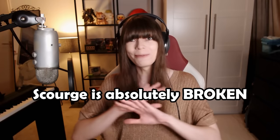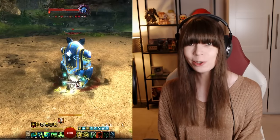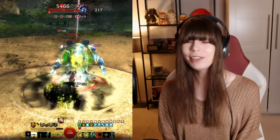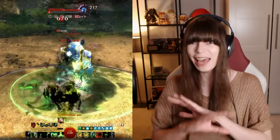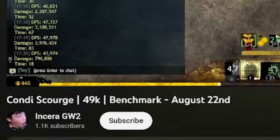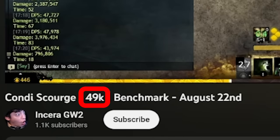Scourge is absolutely broken right now, and I don't say that lightly. The Conditioned Scourge build is currently so overpowered that it is easily one of the best builds Guild Wars 2 has ever seen. The super pro players are currently doing about 49k DPS on this build, and that is absolutely ridiculous. To give you some context,